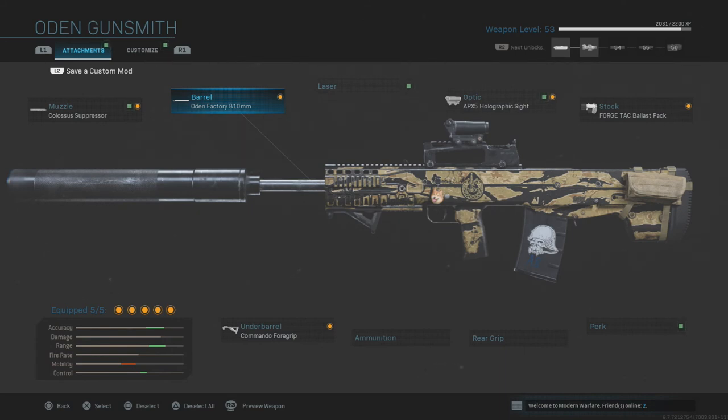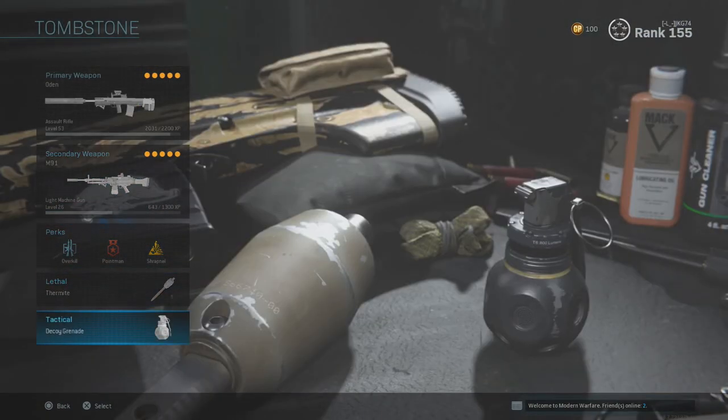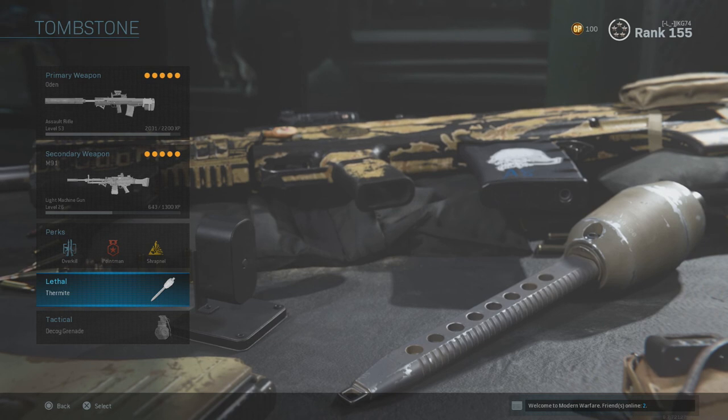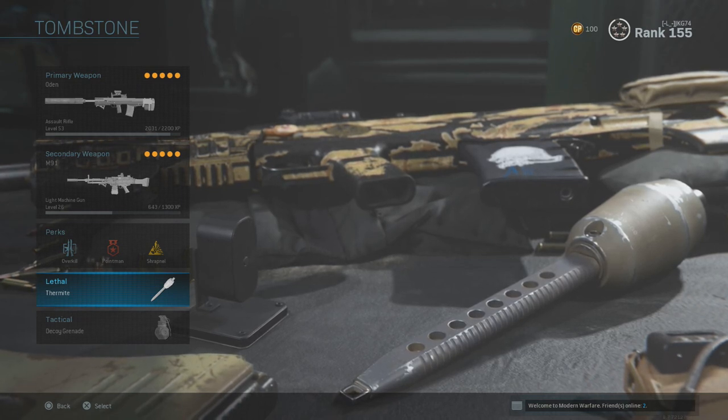Hopefully you guys enjoyed this best class setup. If you've used it, let me know in the comments. If you have your own Odin setup, share it in the comments — I'll probably use it and give you credit in my next video. The rest of the class is built around the Point Man perk to rack up points, especially with Thermite as the lethal. Every time you kill a tank it's around 250 points, and combined with an objective and one more kill you get your first spy plane right away.